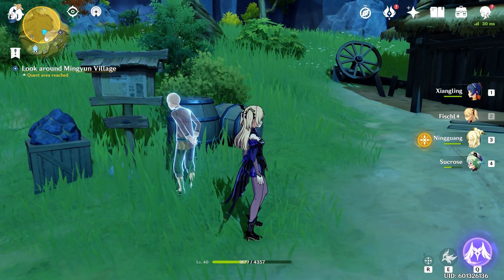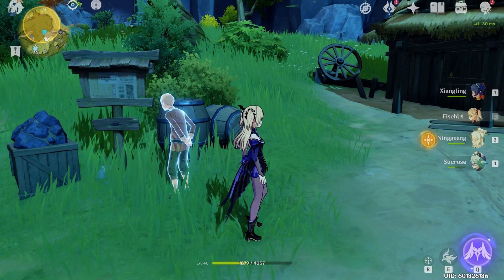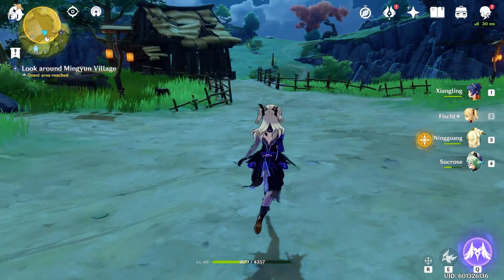Welcome to my video, this is Echo Jin, back with some more Genshin Impact. Today I will show you guys how to complete the side quest, The Tree Who Stands Alone. The quest is in Ming Yun Village and starts when you talk to the ghost NPC.